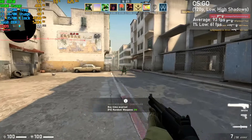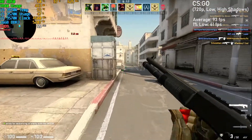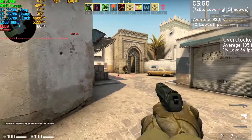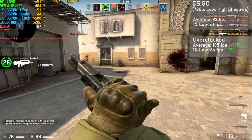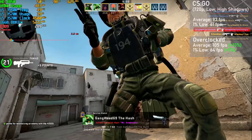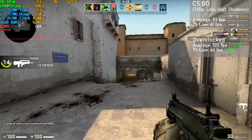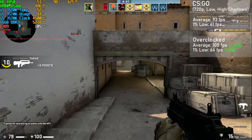First game up is CS:GO, and here I used the 720p resolution with the low settings and shadows set to high. At stock, the card managed 93FPS with 1% lows down to 61. Overclocked, averages jumped 13% to 105FPS, with 1% lows rising 5% to 64. Frame times were great, and interestingly enough VRAM was fully saturated here. Out of the resolutions I tested in this game, 720p seemed to be the best, as under 1080p this card would often dip below 50FPS.